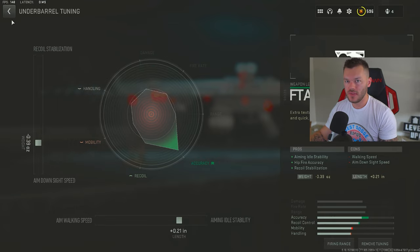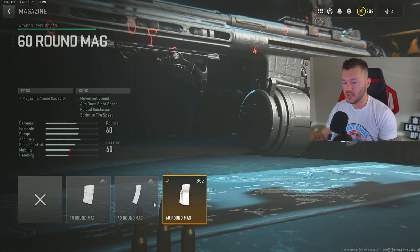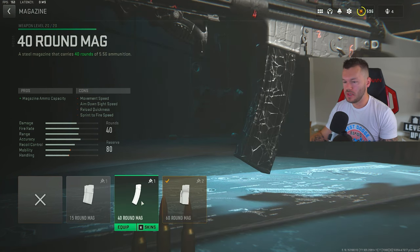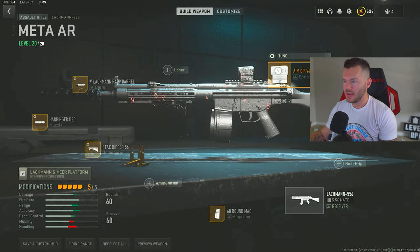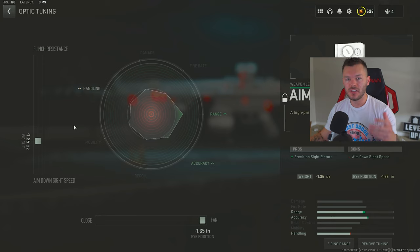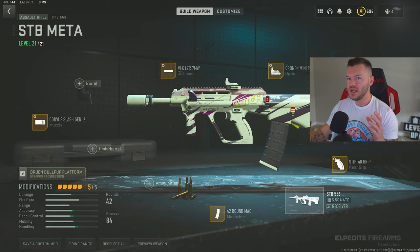Then the FTAC Gripper 56, tuned for negative 0.39 and plus 0.21. After that, the 60-round mag — I never recommend the 40 on this gun. Whether you're playing solos, duos, trios, quads, or DMZ, always go for the 60. Lastly, the Aim OP V4, tuned for negative 1.35 and maxed out for far distance. That's the full Lockman 556 build.